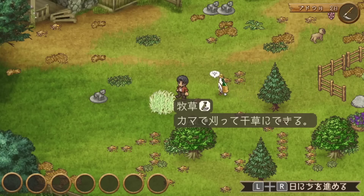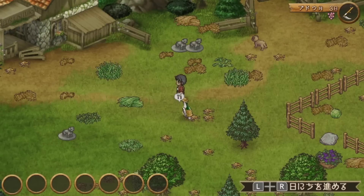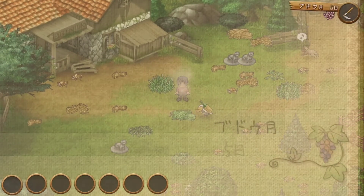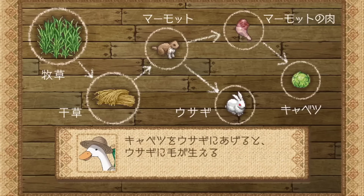At first glance, Shepherd's Crossing might look like your typical farming sim, but it's really not. While in a farming sim like Story of Seasons the focus is on growing crops and building relationships, in Shepherd's Crossing it's all about trading and hunting. In fact, there is no money in this game — for everything you want to get, you'll have to trade something for it.